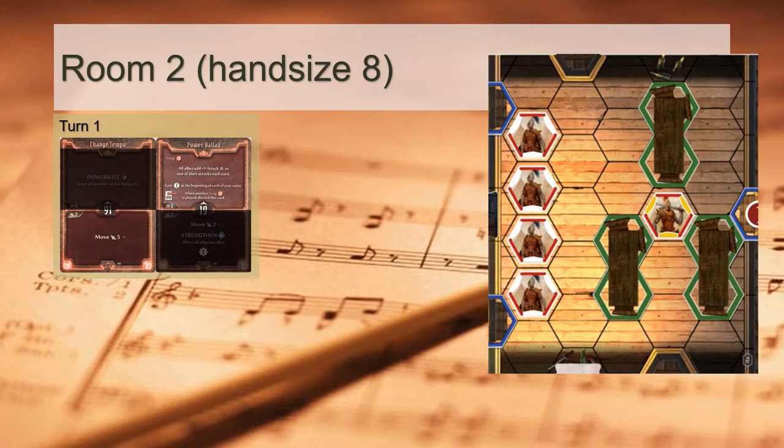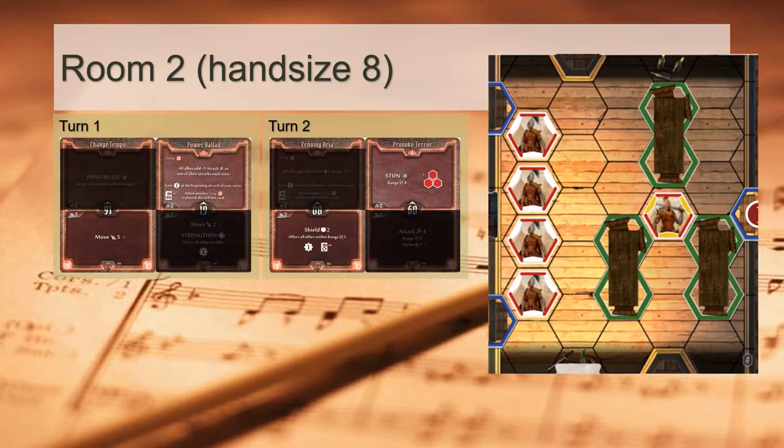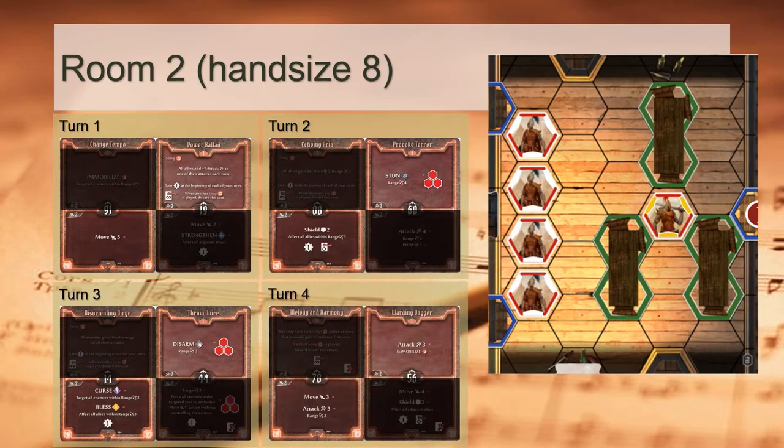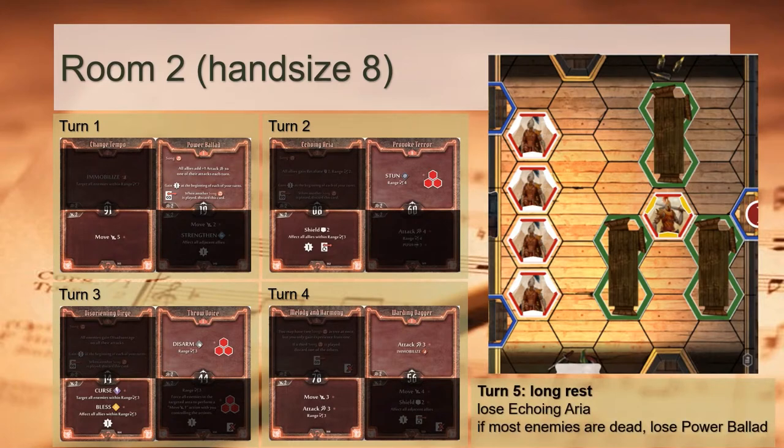In Room 2, on turn 1 we use Change Tempo to open the door, then hastily retreat behind our allies so that the enemy Elite Guard advances into our room. Retreating to the backline, we don't have useful top actions to play, so this is a good time to set up Power Ballet again. On turn 2, we go for Echoing Aria to shield against City Archers, whilst Provoke Terror stuns the Elite. We continue disabling the Elite on turn 3 with Throw Voice. Should our allies have drawn and removed many Blesses, we'll reinsert them by playing Disorienting Dirge, otherwise it holds off until turn 4. By turn 4, the Elite Guard should have fallen, and we advance into room 2 with our allies using Melody and Harmony.